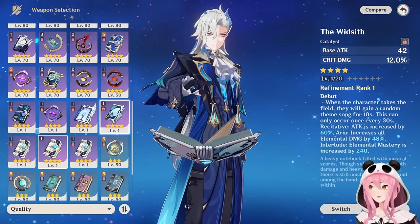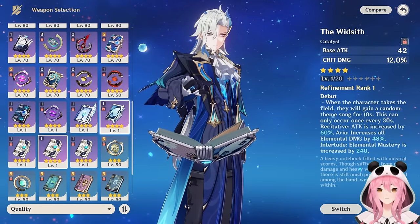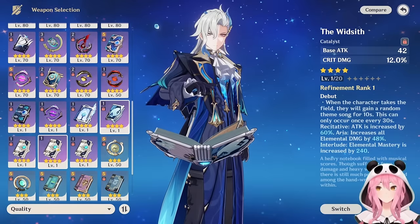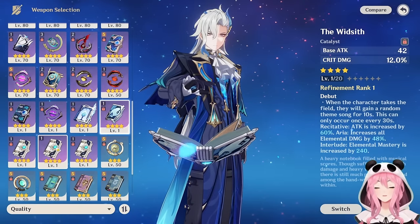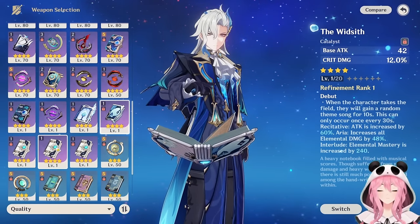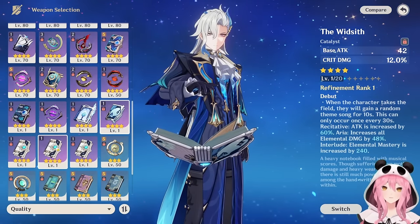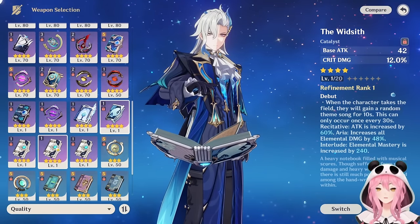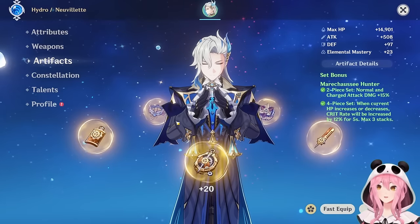Another good four-star option is the Widsith, which gives a bunch of Crit DMG on its substat. The three on-field effects aren't that great for Neuvillette — attack percentage isn't useful, and Elemental Mastery is mediocre since Neuvillette does so much Hydro damage it's hard to consistently trigger reactions. However, the elemental damage increase effect makes the Widsith an incredibly powerful weapon for him when that buff procs.